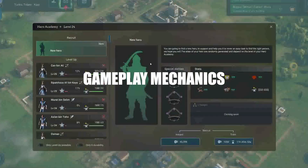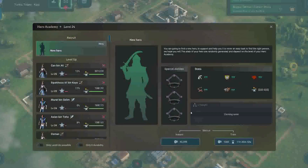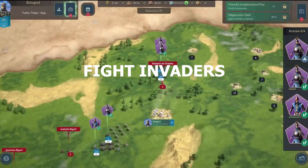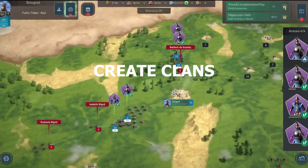In this game, players have the option of becoming merchants, warriors, or clan leaders. The core game loop revolves around players fighting off invaders, raising armies, recruiting heroes, conquering lands, creating clans, and building towns.